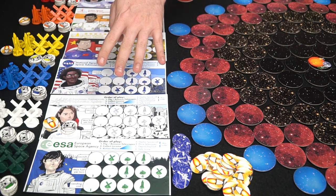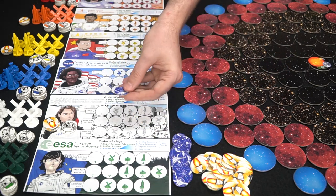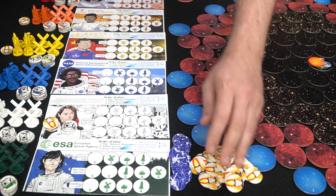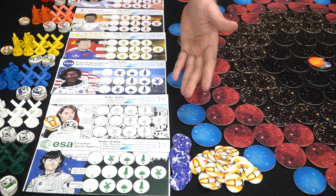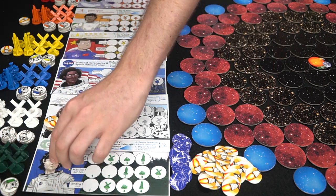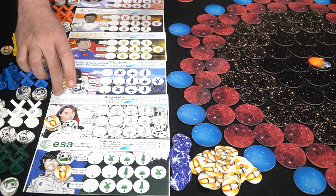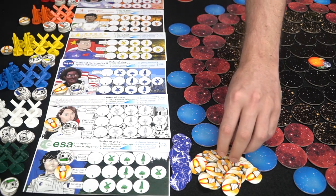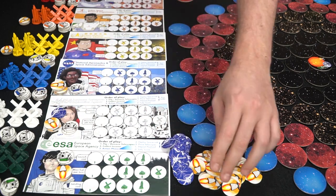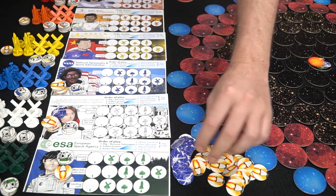Each turn, you also get four resources of your choice. You can take telescopes, currency for placing on areas as a supply, cargo, or fuel — which you need to launch, move, and land. That's the main currency in the game. You take up to four of any type you like, and everybody does the same. For example, one player might take one telescope and three fuel, another might take one cargo and three fuel, and another might simply take four fuel.